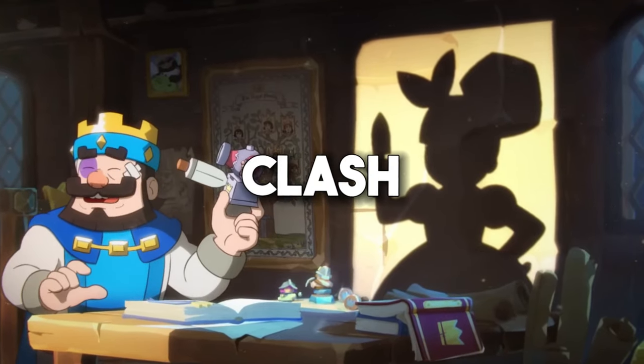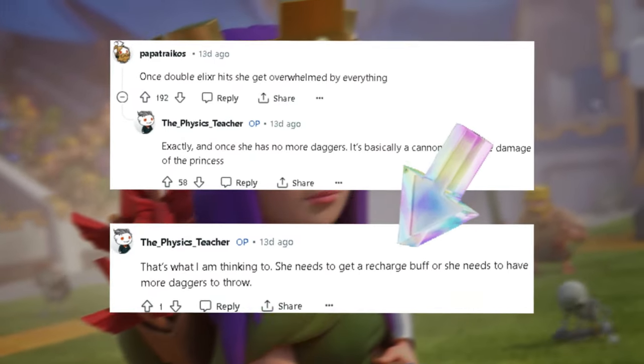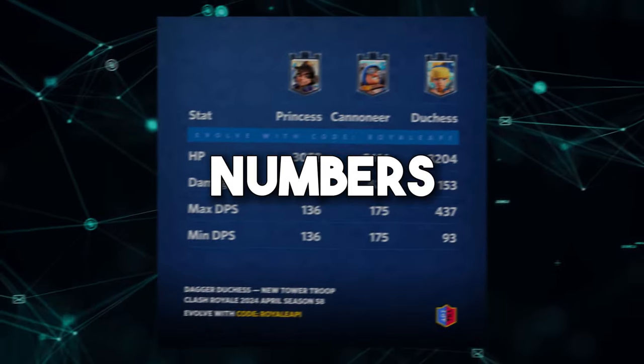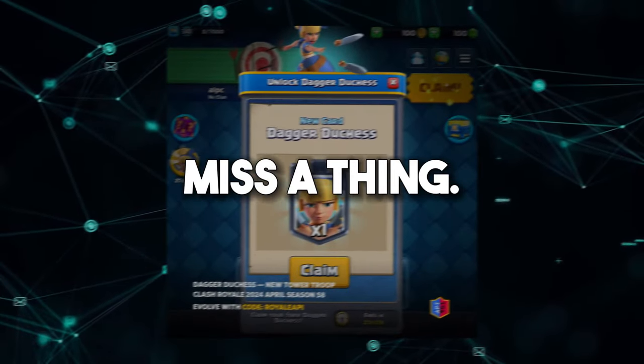The Dagger Duchess is the best tower in Clash Royale history, but it turns out most players do not agree with me on this. And yet before the card even released, they were saying she needed emergency buffs. But with the best stats, numbers, and matches, I'm going to show you better than anyone else that all of them are wrong. Make sure to watch until the end to not miss a thing.